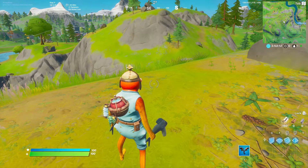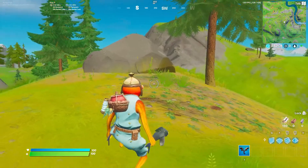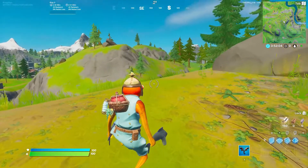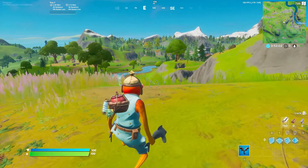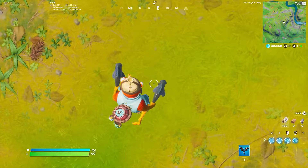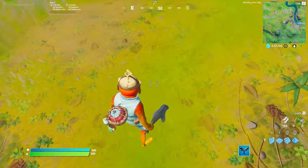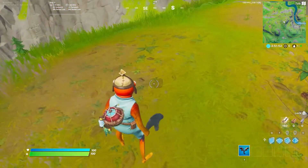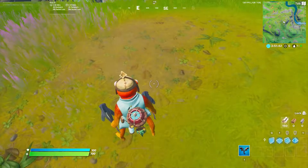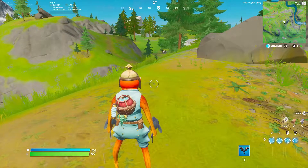I'm currently in a game here and this is what the Fresh Fish pickaxe looks like in-game. As you can see, it's obviously two live fish that the Fish Stick skin — which I'm currently using — is holding. I honestly love the look of these things, it's very unique. I've been using this pickaxe since I got it about a week ago when it first came out. It can pretty much go with any skin since it's basically one color. Let's go ahead and show off the sound now.